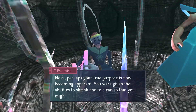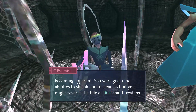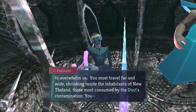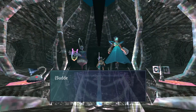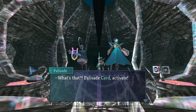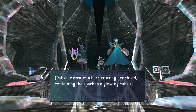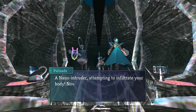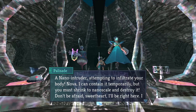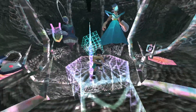'Dust begets dust and we forsake our true selves. Nova, your true purpose is now becoming apparent. You were given the abilities to shrink and to clean so that you might reverse the tide of dust that threatens to overwhelm us. You must travel far and wide, shrinking inside the inhabitants of New Thieland, those most consumed by the dust's contamination.' Suddenly, a tiny spark flies toward Nova's head — a nano-intruder attempting to infiltrate her body. 'Nova, I can contain it temporarily, but you must shrink to a nanoscale and destroy it. Don't be afraid, sweetheart — I'll be right here.'